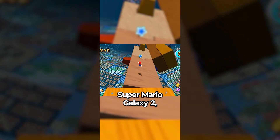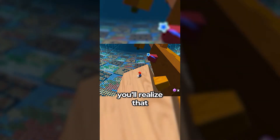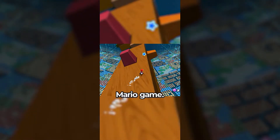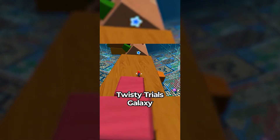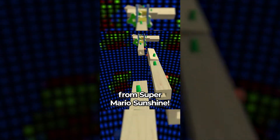Did you know that in Super Mario Galaxy 2, when you reach the Special World's third galaxy after getting 80 stars, you'll realize that Twisty Trials Galaxy looks rather familiar if you've played a certain other Mario game? That's because Twisty Trials Galaxy is a recreation of Rico Harbor's fourth mission, The Secret of Rico Tower, from Super Mario Sunshine.